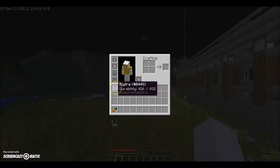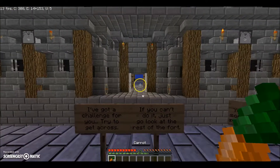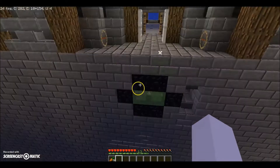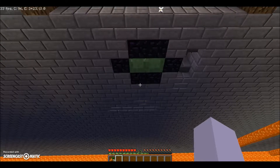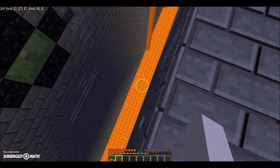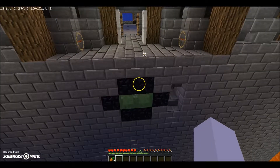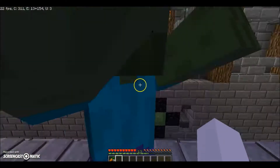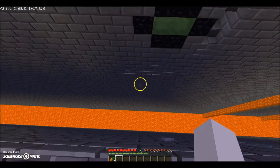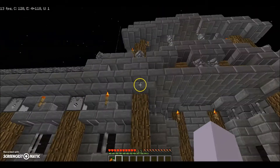I haven't brought any equipment with me except this elytra, which you can get on the server by doing slash kit flight, so it's not very important for me to lose. I've only brought some carrots because I was hungry. This moat is extremely deadly — there's like a 30% chance I'll get across it, which is why I didn't bring any gear. It's a five block wide gap so you can't jump across it. There's lava down beneath at a 30 block depth, so you will die.